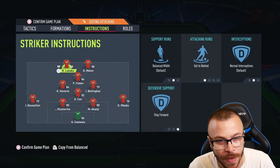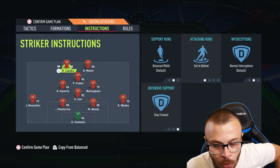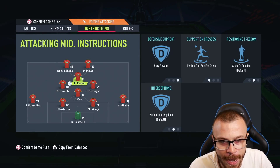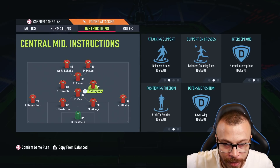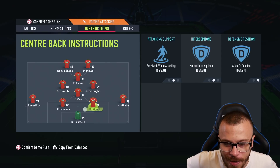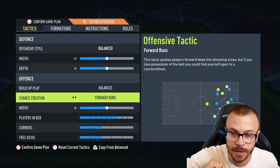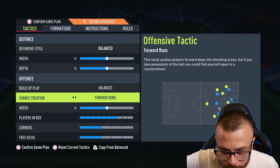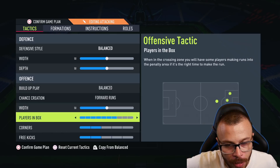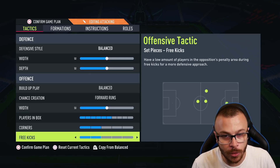I'm going to use the 4-1-2-1-2 narrow formation. I created a dedicated tutorial about that formation a couple of days ago — you can check it in one of my previous YouTube videos. Lukaku and Malen as strikers, Foden as CAM, Havertz and John holding midfield, Bellingham in the middle, and my unbreakable defense at the back. Tactics: balanced 50/50, balanced forward runs. Corners two, free kicks two — I'm just ready to play some games.